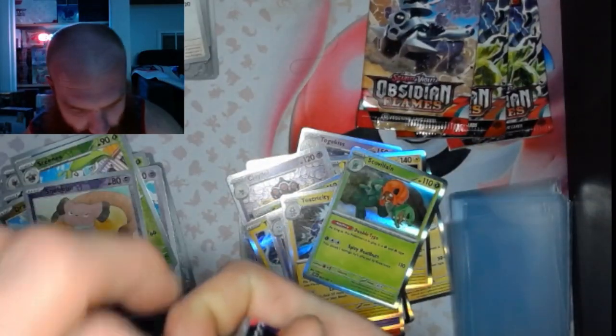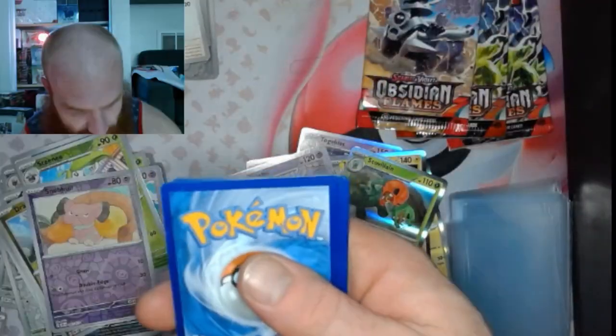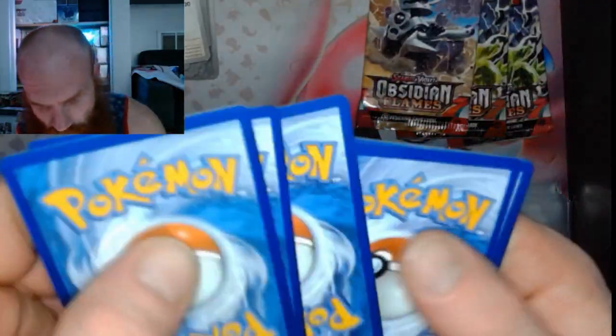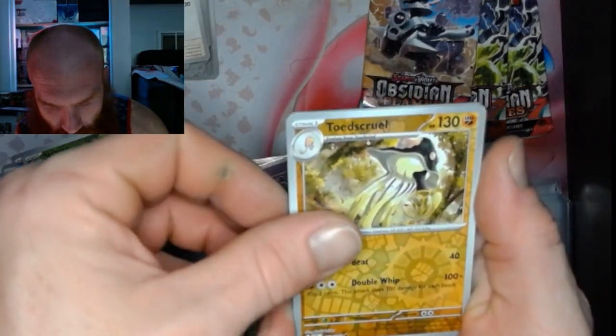4 total packs left — this and 3 more. Let's get it fam. Pack 37: got a Toxtricity, a Toedscool, and an Entei.